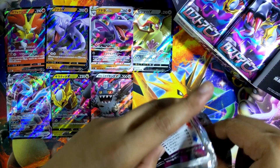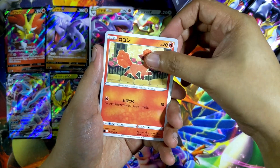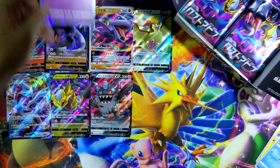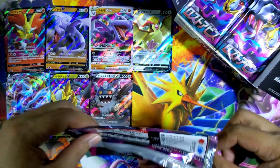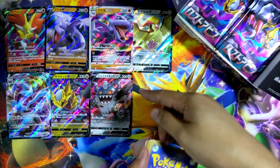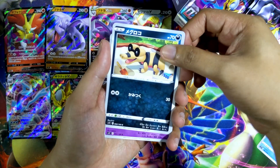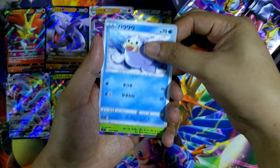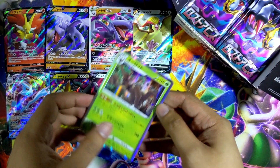We only got like four holographic rares — but actually, now that I think of it, all the rares are holographic in this set. That means we only got four rare cards, which is kind of weird, because the V cards kind of outnumber it. Next one: we have a Wailord, Sandile, Indeedee, a Seel. And the last card — ooh, Trevenant holographic! That is nice. I really like how holographics look in Japanese sets, because they have the foil border as well. Kind of wish English sets followed suit.